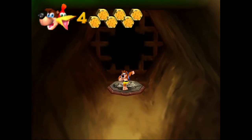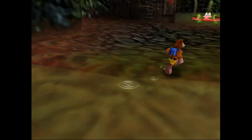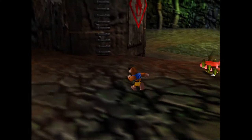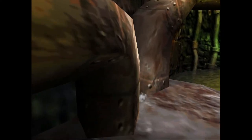Welcome back, Haski here with another guide for Banjo-Kazooie. Today we're going to be collecting Jinjos in Clanker's Cavern. I think these Jinjos are pretty well hidden — hidden deep in the water, inside pipes, or inside Clanker's body — so watch close, and I will try my best not to drown.